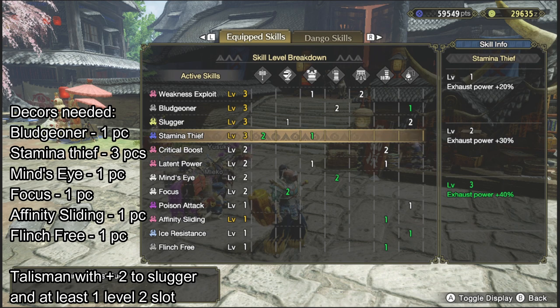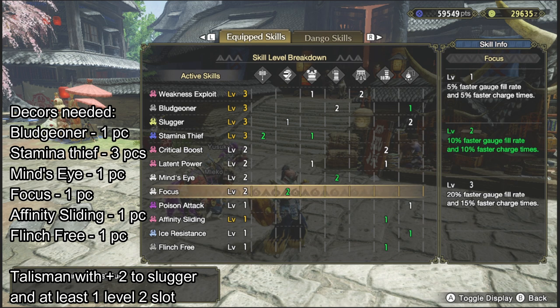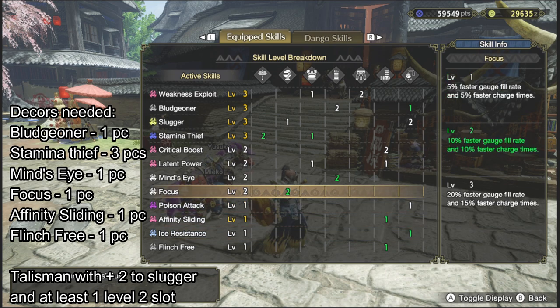Now, you're thinking — it's green sharpness, it's gonna bounce, right? Well, I made a compromise for that and added an additional point to Mind's Eye, which gives me attacks that are no longer deflected. Then I got an additional point to Focus, which can help with hammer charging. And the other single slots — I just put one point to Affinity Sliding, a point to Flinch Free, and I put a point to Ice Resistance just to lower the negative.